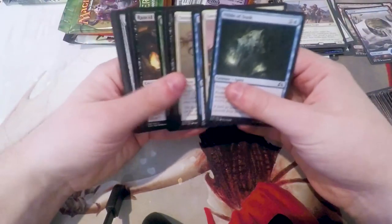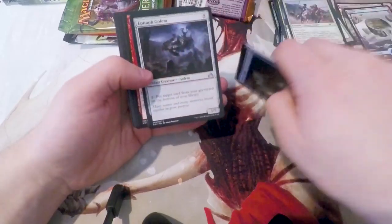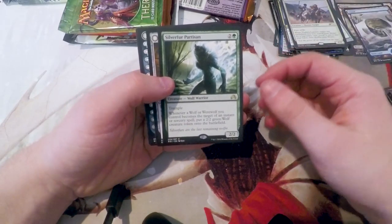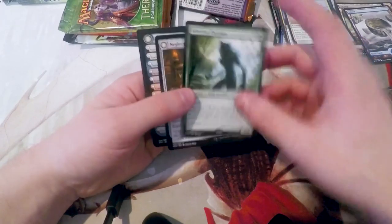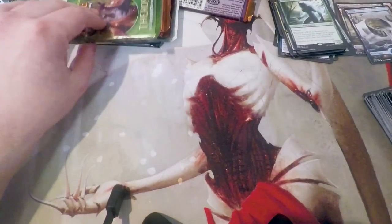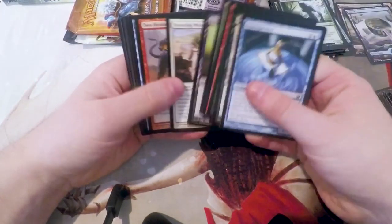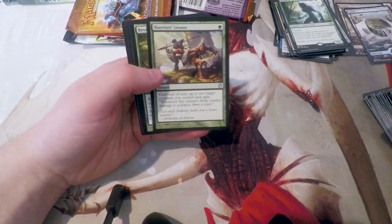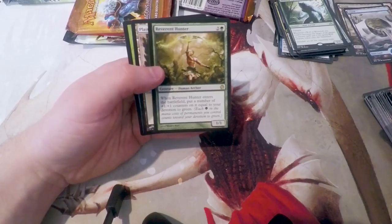We'll start with Shadows this time. Epitaph Golem — it's actually a good card — Dance with Devils, Sinister Concoction, Silver Fur Partisan. Interesting card, I don't think it's actually any good, though. Theros — probably our best hope for something good here, other than maybe Conspiracy. Artisan's Sorrow, Triton Fortune Hunter, Warrior's Lesson, and Reverent Hunter. Not what we were hoping for there.